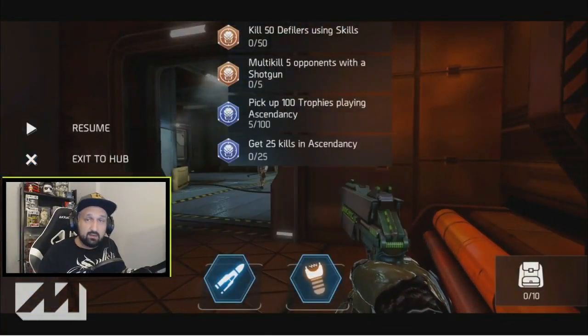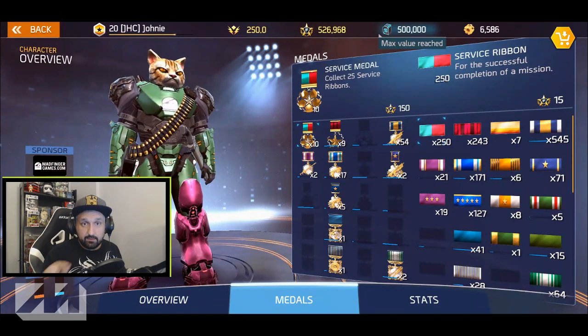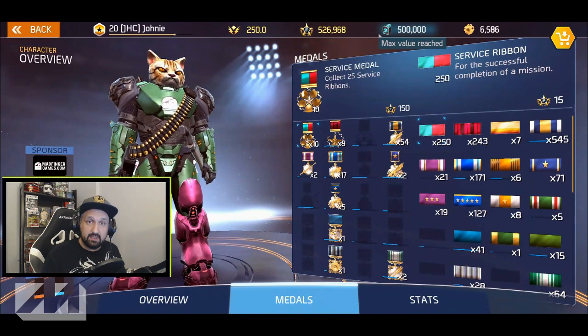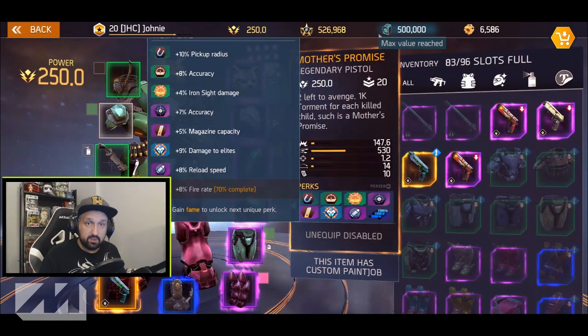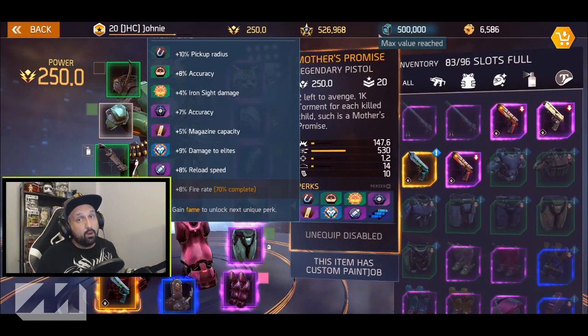Let's look at the medals again. There are a lot of ribbons — take some time to read them and plan ahead: what do you want to farm and what's the most efficient way? There are many reasons to get fame. As you can see, my legendary pistol's last perks take a while to unlock, but I'm almost done because I started farming fame earlier this week. That's the way to unlock your perks faster.